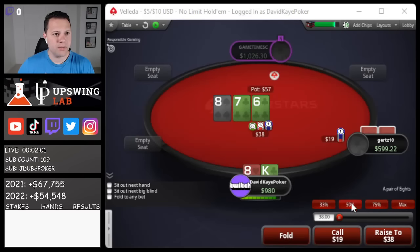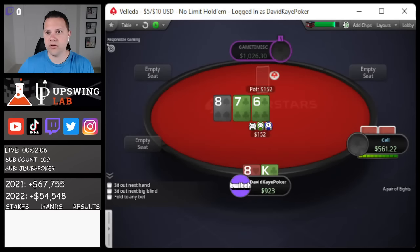Welcome back to the channel. Today we're back battling in the 5/10 streets. Buy-in for this game is $1,000. 5/10 here, small blind min raises. We're gonna raise the flop here, 60 blinds effective with a good top here.